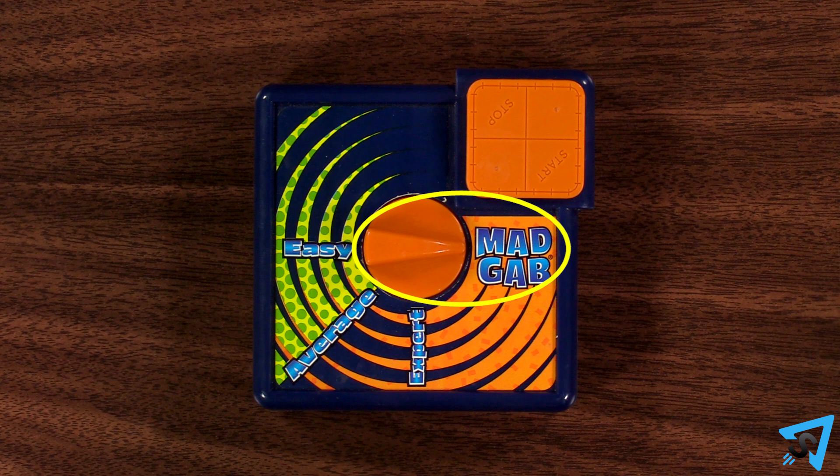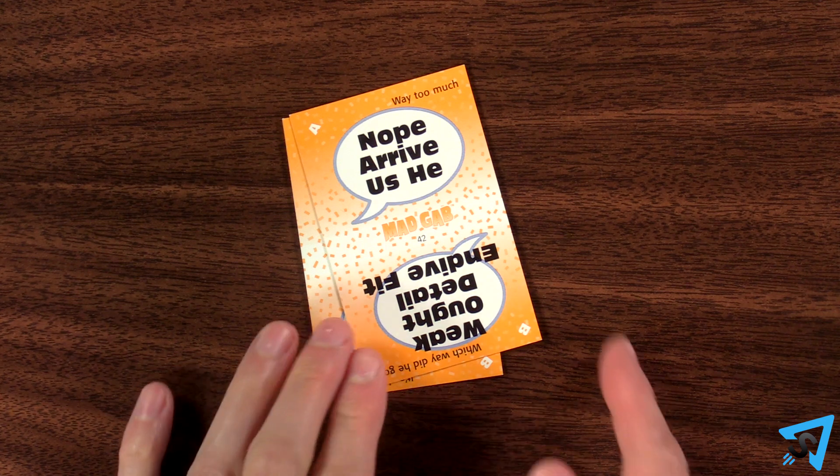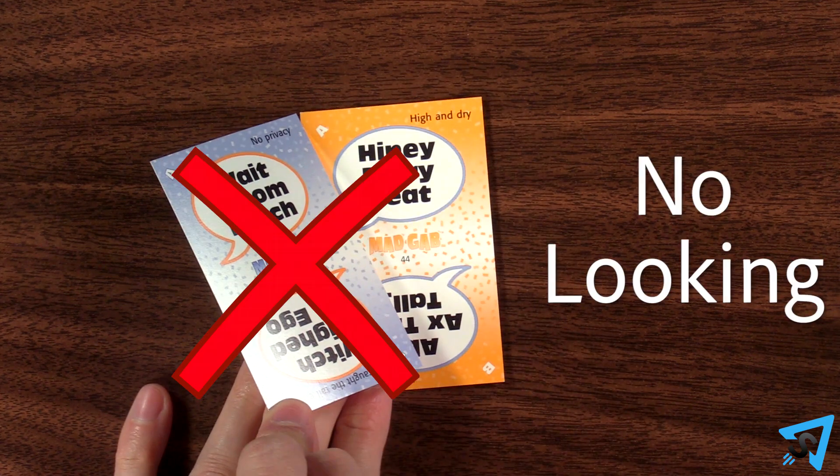If the time runs out, then the team may not score any more cards. The Stealer now has 10 seconds to guess the answer to any of the unguessed cards. The Stealer is allowed to look at whatever card is face up in the flipper, but if a card was passed, the Stealer must come up with an answer from memory. After the 10 seconds, the round ends.